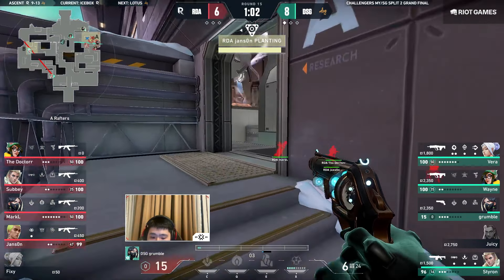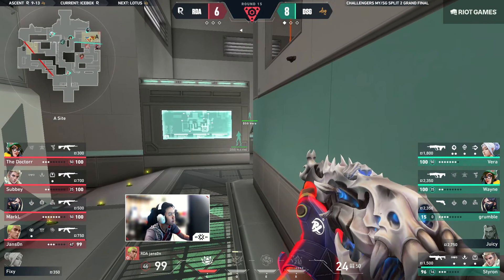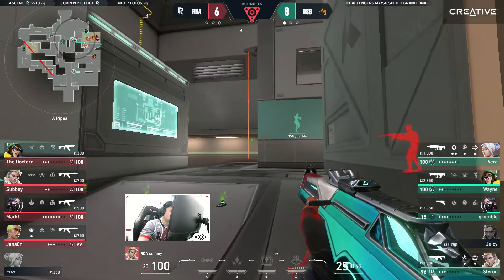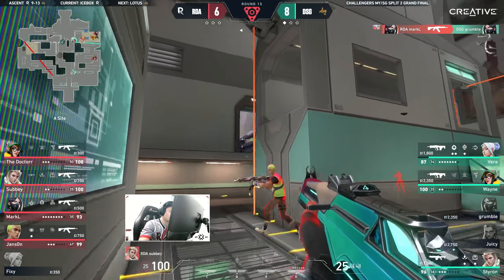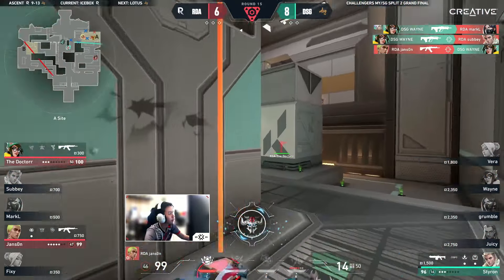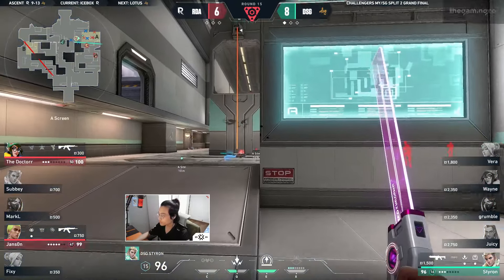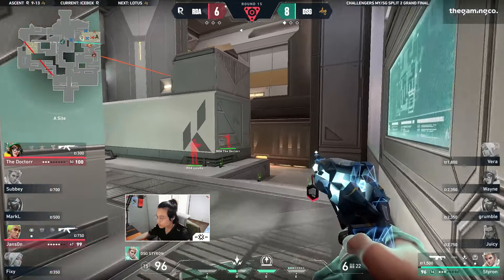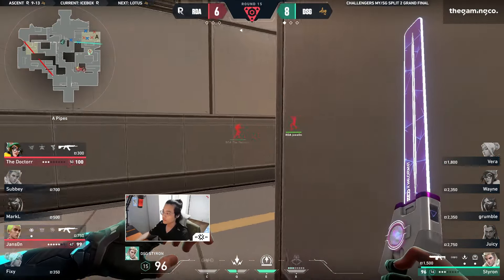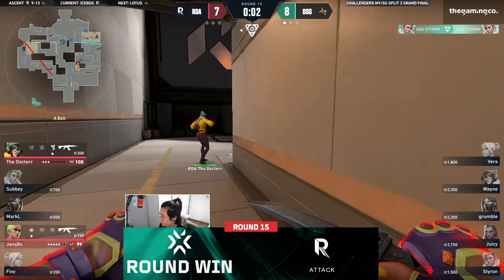Grumble at 15 HP left but he's been popping heads. Jansen — the player we were looking at to pop heads with multi-frags — has been able to get some in the previous half but hasn't done it quite yet here on the attack side. Walking up will be Markel, finding Grumble who was low — punished. Jansen playing off his teammate — wait for one, for two — Jansen with the Bulldog, quick to find him in the end. 1v2 for Styron, a Judge and Sheriff in hand. He rushes forward. For DSG they've done the job taking three rifles away — already good enough.